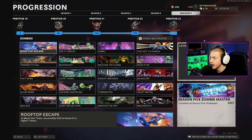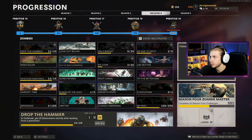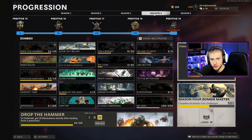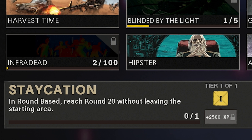Guess what? We're playing zombies. Now that I've gone through and done every single season 5 zombies challenge and unlocked the season 5 master calling card, I wanted to go back through some of the previous seasons where I haven't completed everything and see if there's any fun challenges we can do. And I think I found a good one - that one is staycation, which is in round base we need to reach round 20 without leaving the starting area.